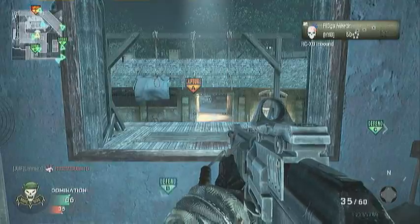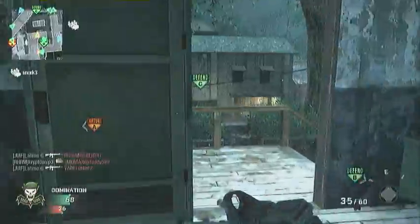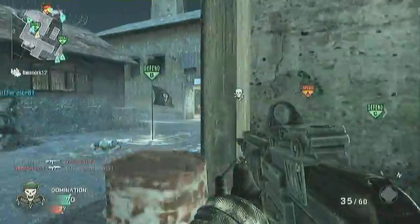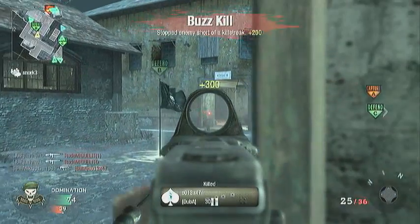Also 15 kills: Osprey Gunner. You can use a chopper gunner that also drops an emergency airdrop for your teammates. That's going to be really good for winning games — it can change the course of a game like that. You can go from getting dominated and down by 50 points in domination to winning with that.